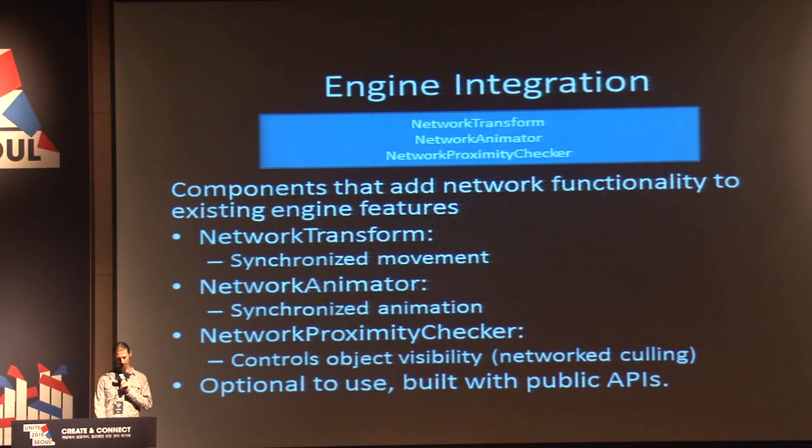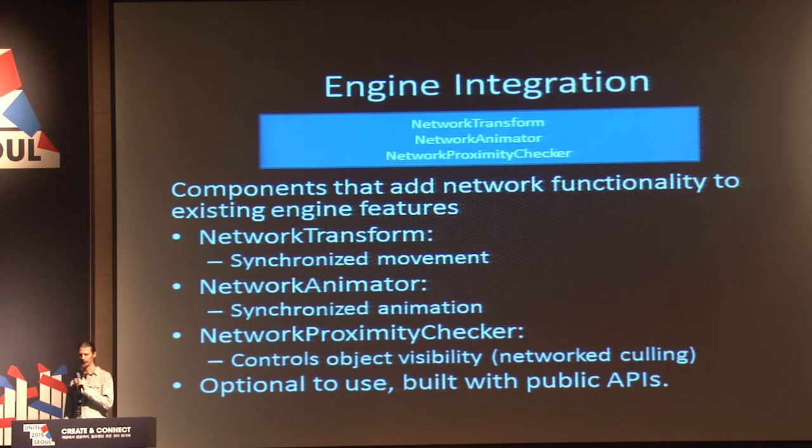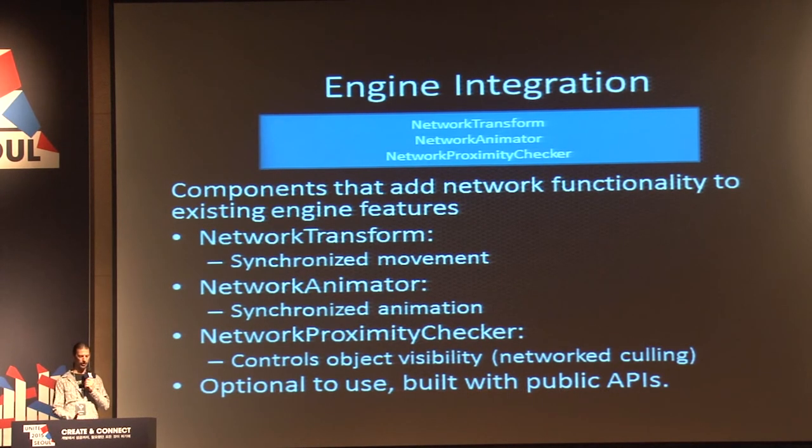The engine integration components add network functionality to existing systems within Unity. These components are built using the public API of the high-level API, so there's nothing they do that you couldn't do yourself. There's a NetworkTransform that synchronizes movement, a NetworkAnimator for synchronizing Mecanim animations, and a NetworkProximityChecker that controls object visibility. These components are good for getting started and prototyping, but if you need something specialized or very optimized for a particular use case, you can completely replace them with your own components.